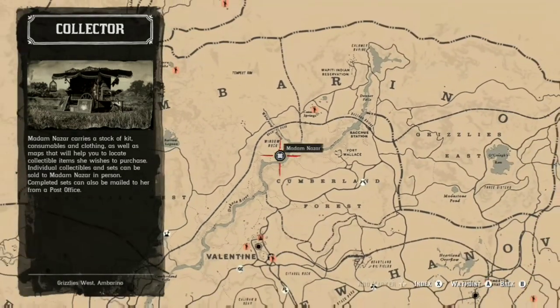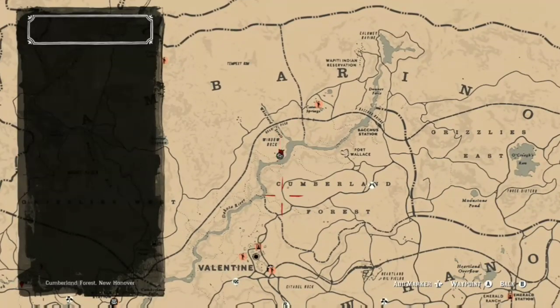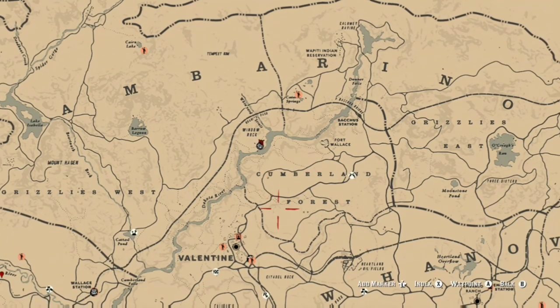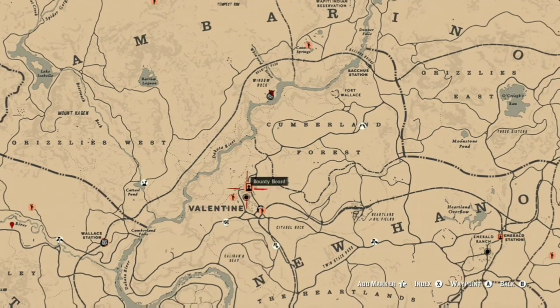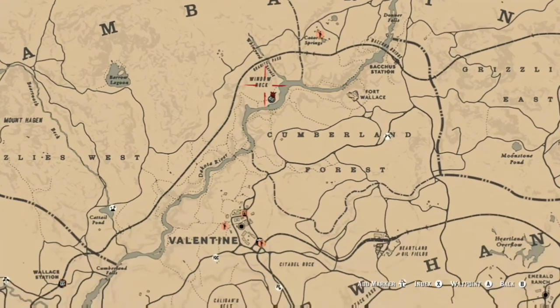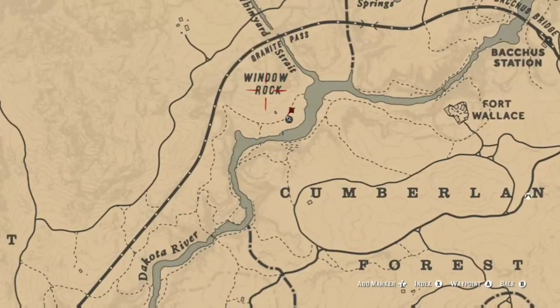Click your two analog sticks in while you're on your horse free-roaming and you will find collectibles all the time. And wherever you go, no matter what you do in Red Dead Online, always have your metal detector out in your hand constantly.